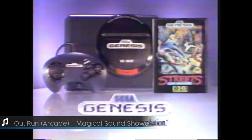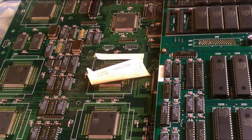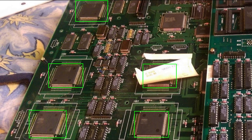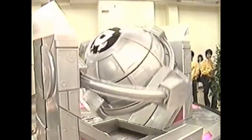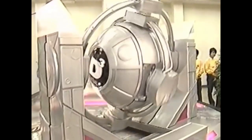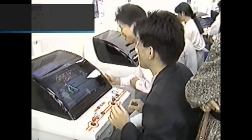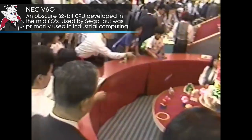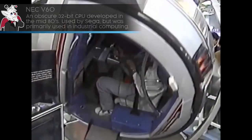By 1992, Sega entered the 3D fray while dominating the U.S. market as Atari lagged behind. They created a board known as Model 1, which sported a total of five Fujitsu DSPs for geometry calculations, plus custom Sega chips to fill in the flat-shaded polygons. Each Fujitsu DSP was clocked at 16MHz. The main CPU for game logic eschewed the more common Motorola solution and went with an NEC V60, which was nearly unheard of at the time. The display resolution was 496 by 384 pixels, also making it a medium resolution platform.